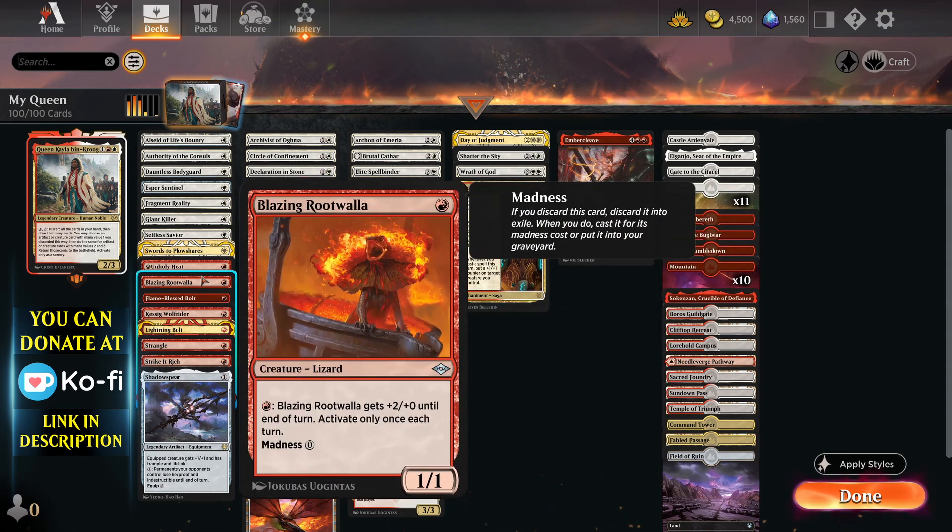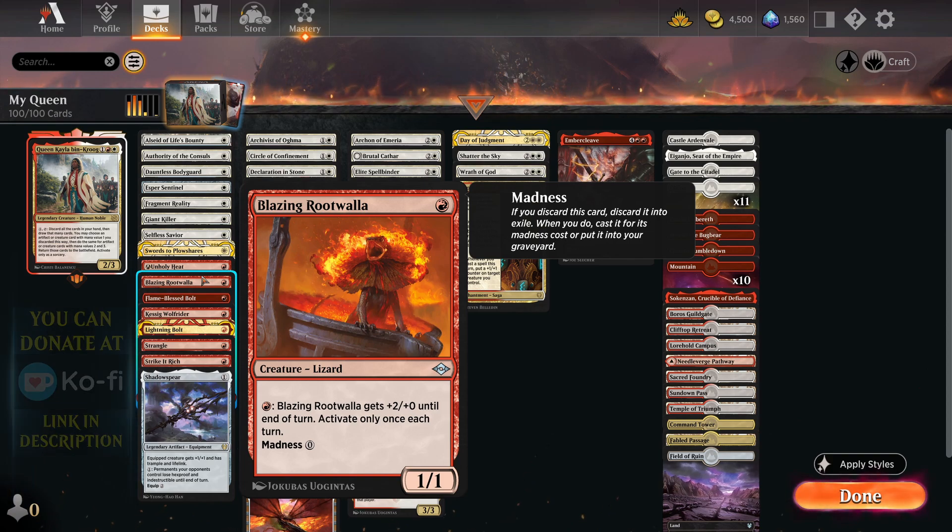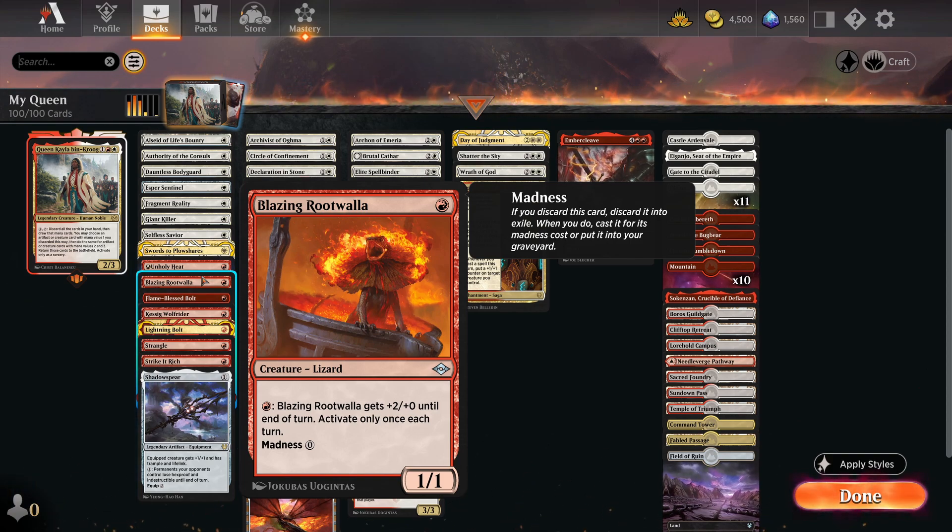Blazing Rootwaller is kind of a definite addition. If you discard this, you get to play it for free at mana cost 0 anyway. So just think of ways to utilise your graveyard.